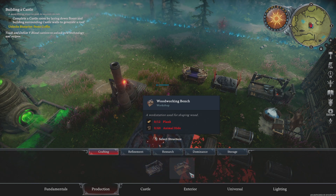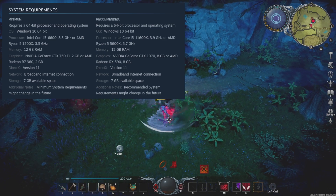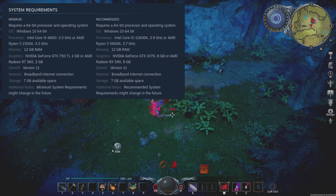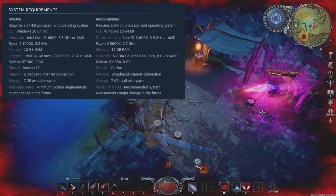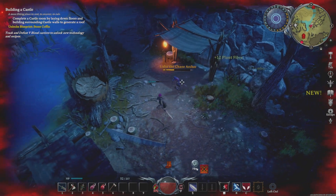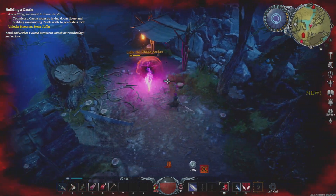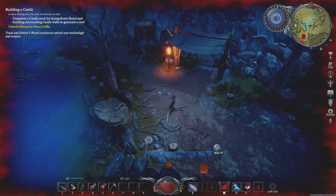First, we'll look at the minimum and recommended system specs for V Rising, and then at half a dozen more in-between GPU options. Stunlock Studios says you need at least a GTX 750 Ti with 2GB of VRAM, but they recommend a GTX 1070. I used my Ryzen 5600G CPU for all GPU tests and ran the game at 1080p. The 5600G is just below the recommended specs, but close enough.